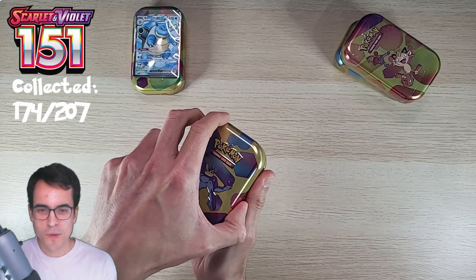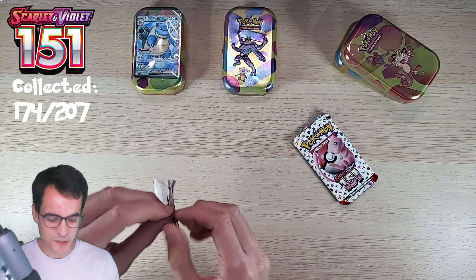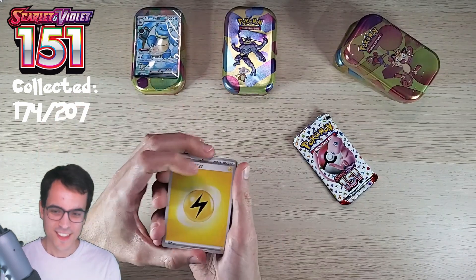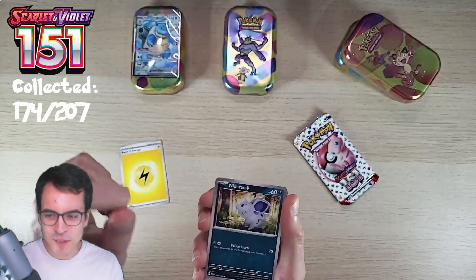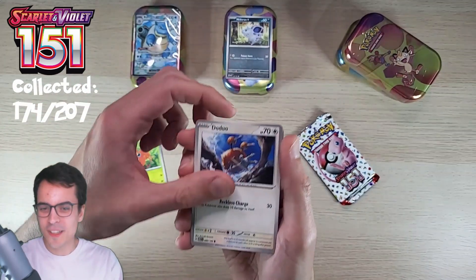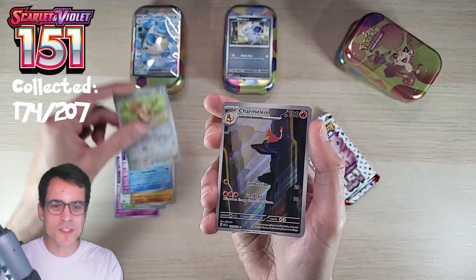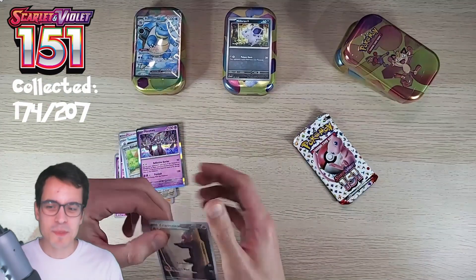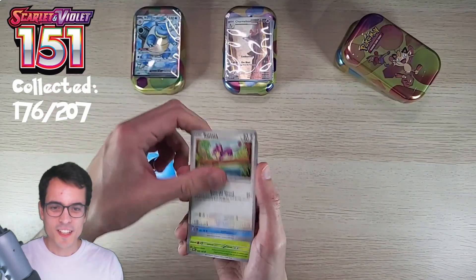We've got the Machamp tin with Cubone. Can the Machamp tin do any better? I think we've opened one of these before. It's a code card, lightning energy, Nidoran - this was the Nidoran we were looking for! Ditto, Fable, Tentacool, Eevee reverse, a Charmeleon illustration - very nice - and the Mewtwo hollow. Machamp tin, you definitely deserve to stay. That's one nice illustration!